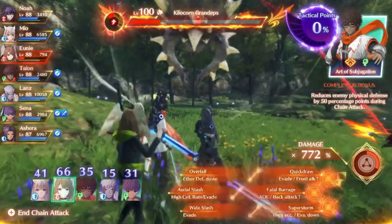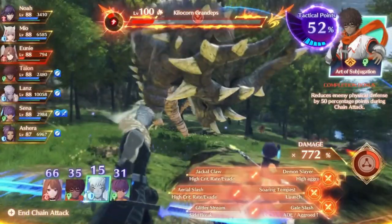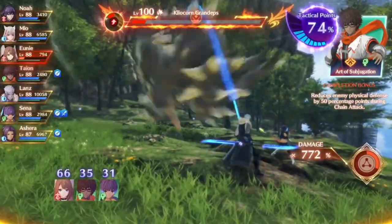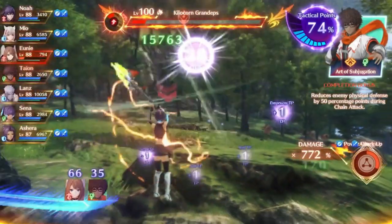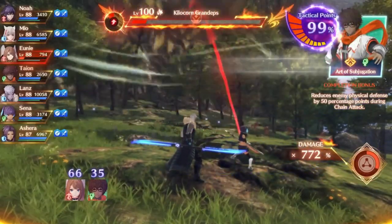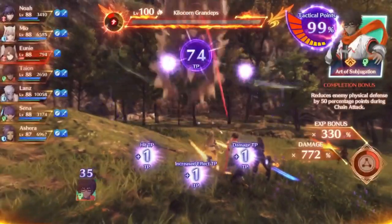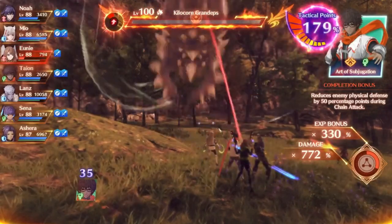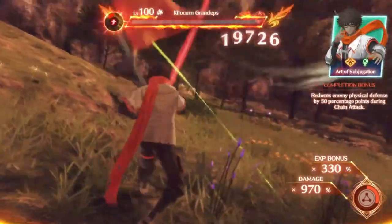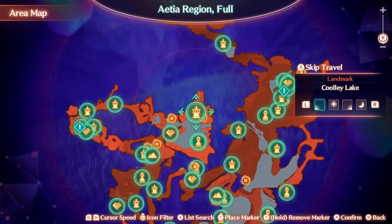I'm not going to show the entire chain attack sequence for all these fights until the very last one, because otherwise this video would take way longer than necessary. As you can see, I've still got another two rounds of chain attack remaining and I'm still going to get the overkill. If you've got a really strong setup, you can destroy these enemies in chain attacks. It's harder on hard mode and harder when enemies are higher level — you have to be more careful, make sure you can hit them and have party buffs ready.